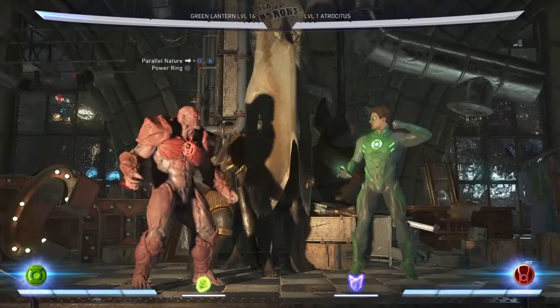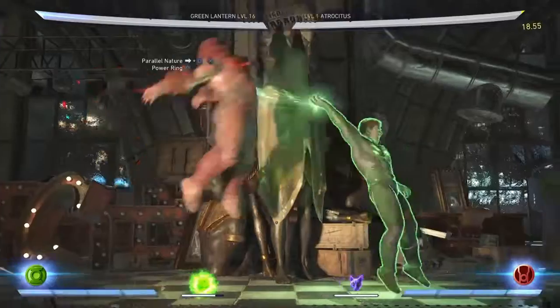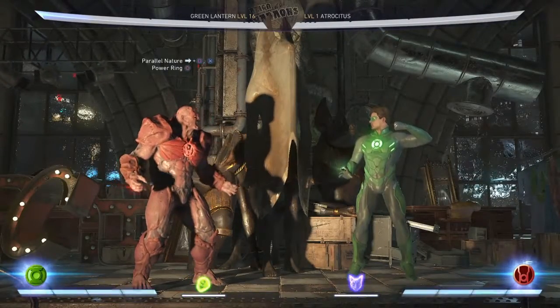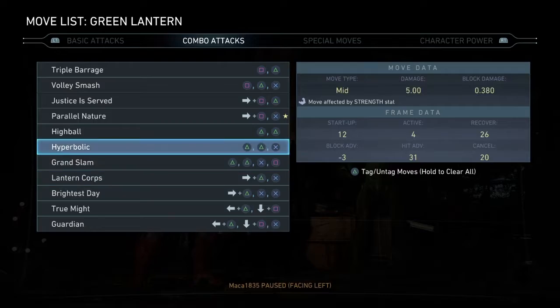Let me show you why we use the power ring — without it, you can't continue the combo like that. But when you have the power ring, he bounces up a little bit so you can do an actual combo. So we're adding Lantern's Might, and then the next move we're doing is Hyperbolic.